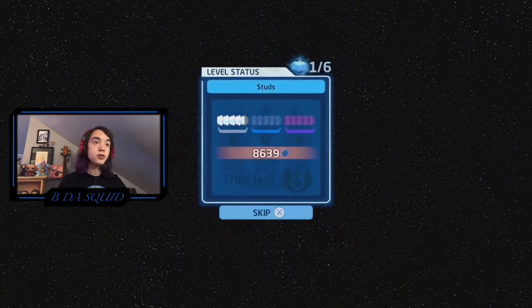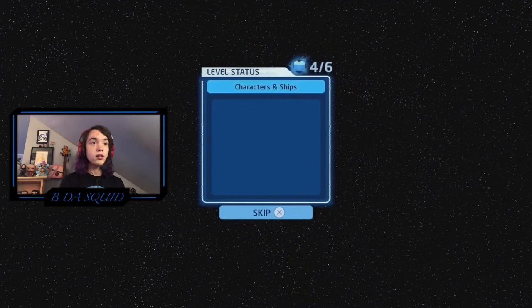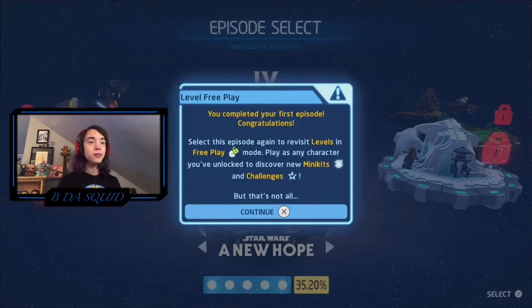And there we go — that is it for A New Hope. That was honestly really good. So far, the best Lego game that I think I've ever played. We got True Jedi on the level that didn't even really work properly, but that's fine. We unlocked Yavin Luke, Rebel Pilot Luke, and Wedge — of course. We completed A New Hope and that's gonna be it for this video. It looks amazing and I'm really excited to jump straight into Empire and Return of the Jedi. If you guys are as excited as I am, make sure to drop a like, consider subscribing, hit notifications, and I'll see you guys later. Peace out, bye!